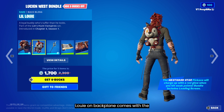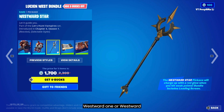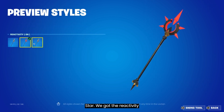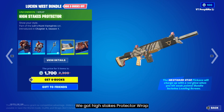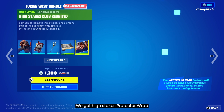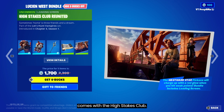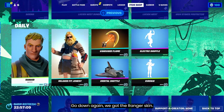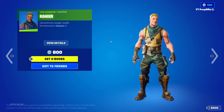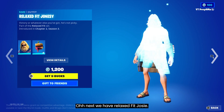We have the Lucian West — this comes with the mask off style and then we have the Little Louie back bling. It comes with the Westward Star. We got the reactivity on and the reactivity off.